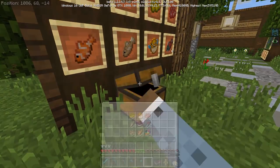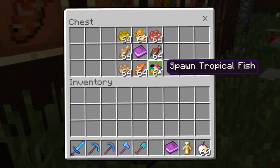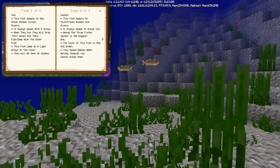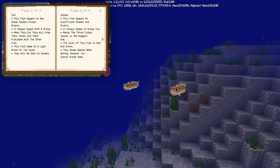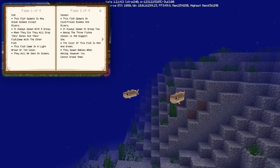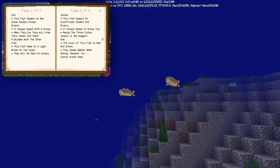We can start with some of these new fish. Inside the chest we have different eggs: cod eggs, puffer fish eggs, salmon eggs, and tropical fish eggs. We also have a book to learn a little bit more. The cod is a fish that spawns in any ocean biome except rivers. It always spawns with a group, and when they die they'll drop their bones and a model of the fish. They come in two different colors: brown or tan.